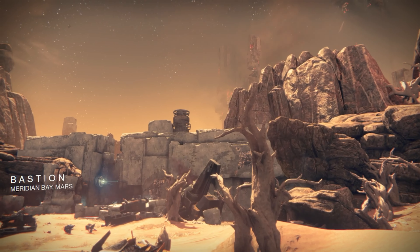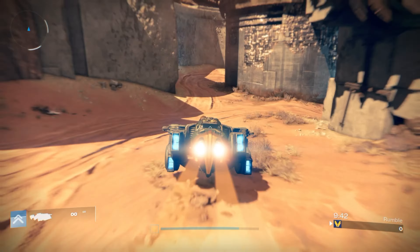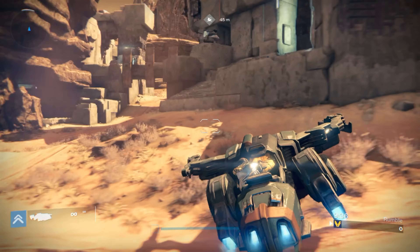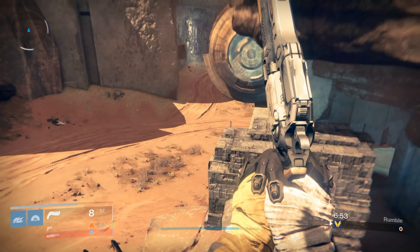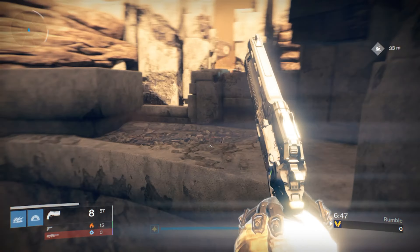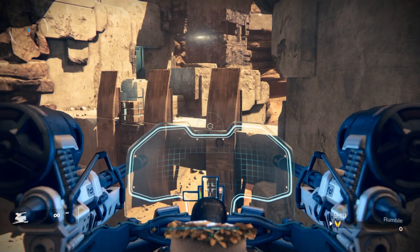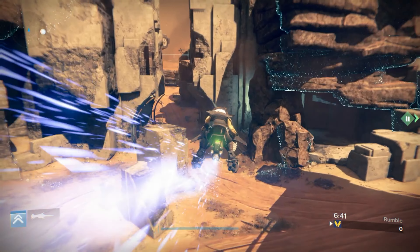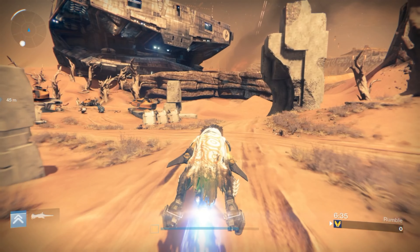Bastion is our first large PVP map. Destiny 2 really lacks big Crucible maps, and Bastion allowed players to utilize their sparrows. Not only that, you could use any other drivable vehicle such as the Cabal interceptor or the Fallen Pikes. The map also had built-in turrets scattered throughout the location — a great change of pace where you could successfully use scout rifles and pulse rifles. Bastion easily ranks in the A tier category.